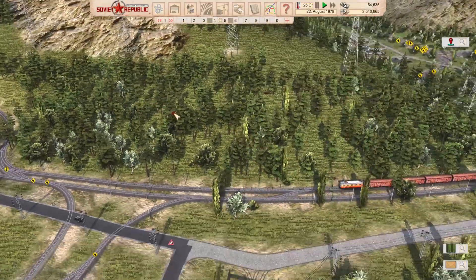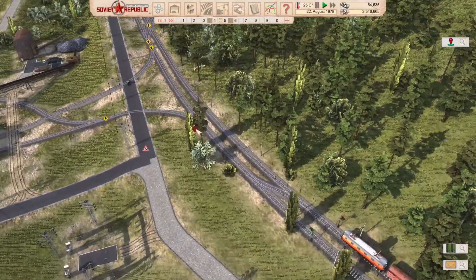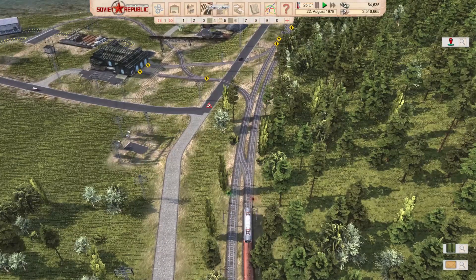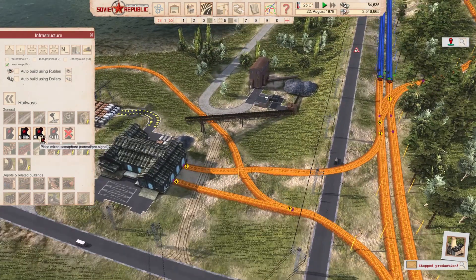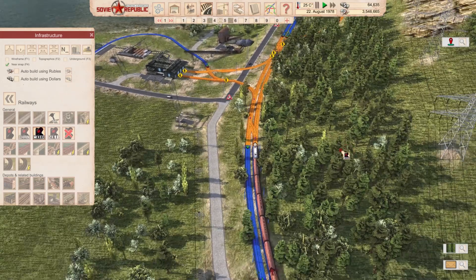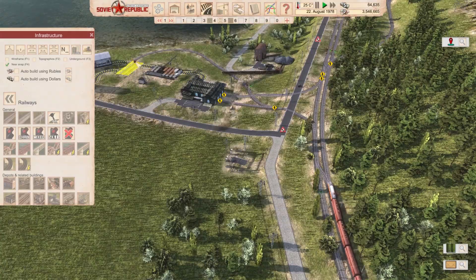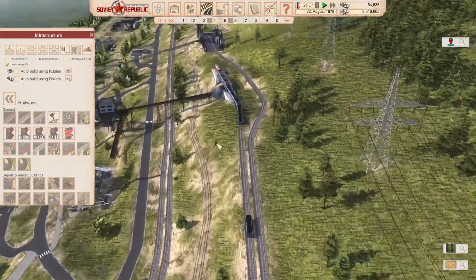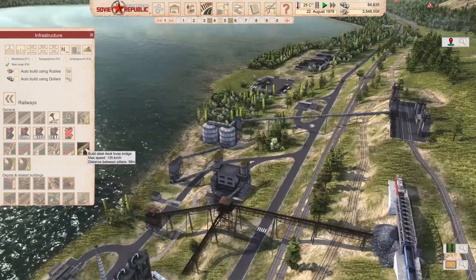Why is this train waiting? Let's check the semaphores. There we go - probably because this tells it the next segment needs to be free, and the next segment may be in the opposite direction. Doesn't matter, that resolved it. We have trains full of gravel - perfect, we have all the gravel we want.